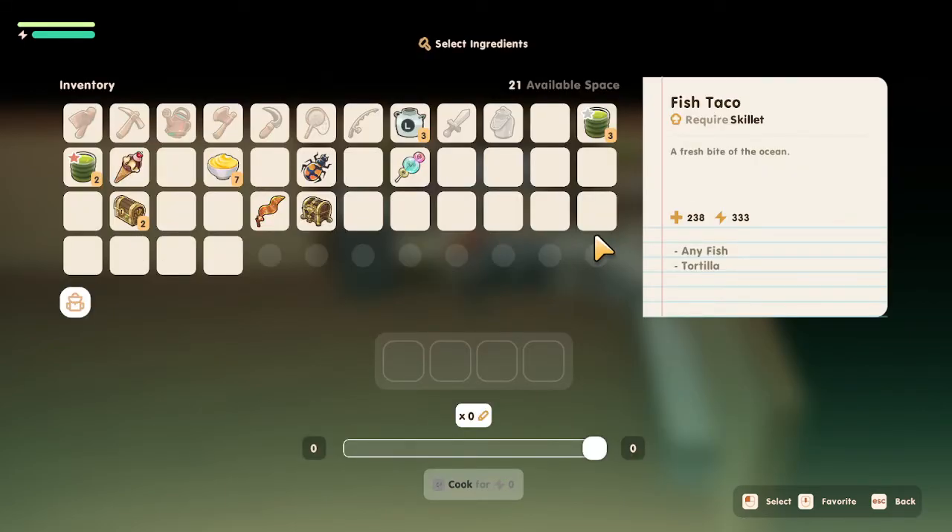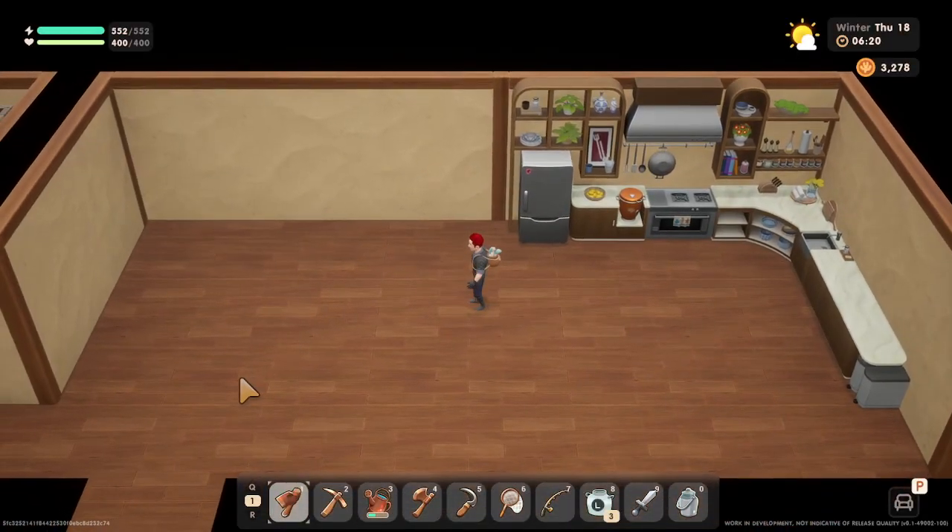Make sure you work on those relationships and get them up with all the NPCs — they will send you a letter in the mail saying 'here's a recipe,' so keep a look out for that. In the meantime, take care and keep on enjoying Coral Island.